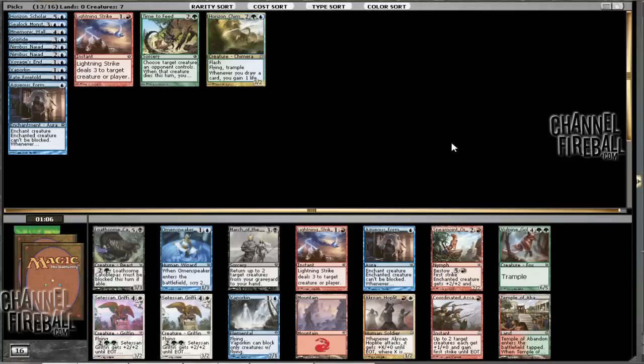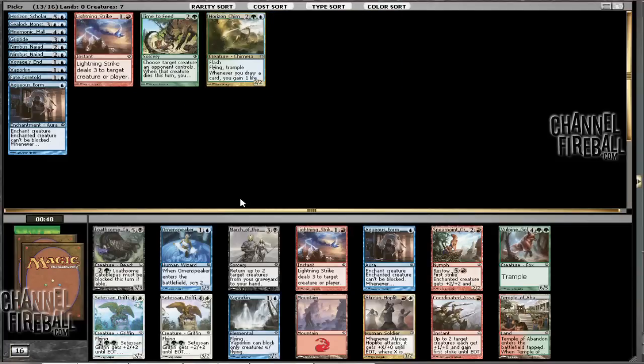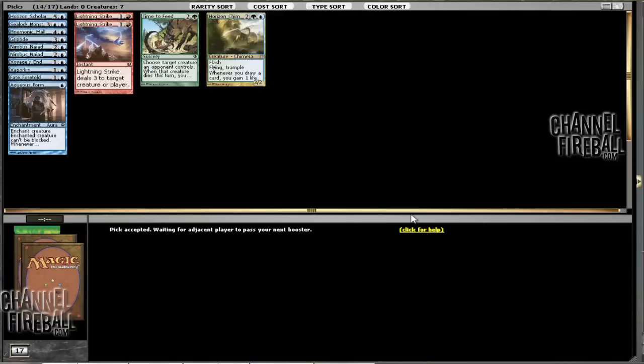It looks like there's a Lightning Strike or a Vaporkin. I like Vaporkin a lot, especially if I have two Naiads. But Lightning Strike is so good that I think I should take it — I already have one. If I had zero I wouldn't take it, but I can just play Blue-Red. If I play Blue-Green I cannot splash it. I might even yield this temple. I think this is the right pick — I might end up not playing it, but I think that's better.